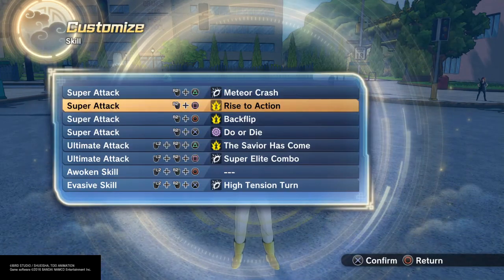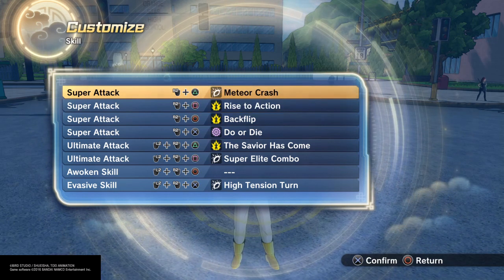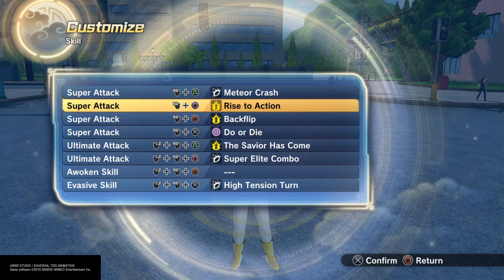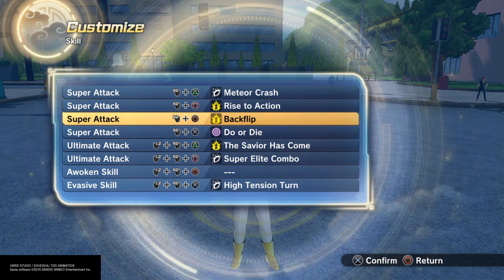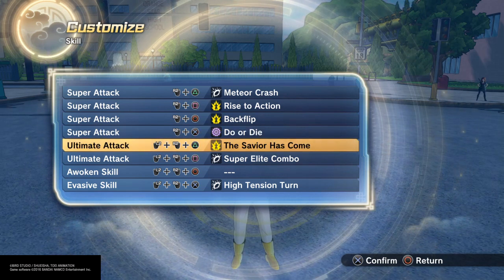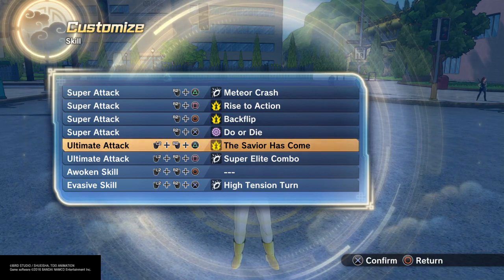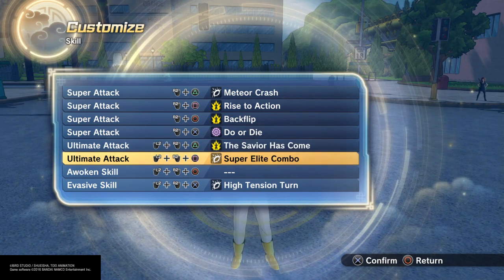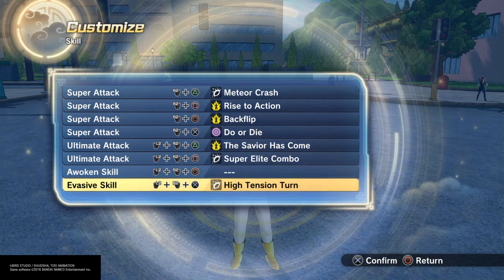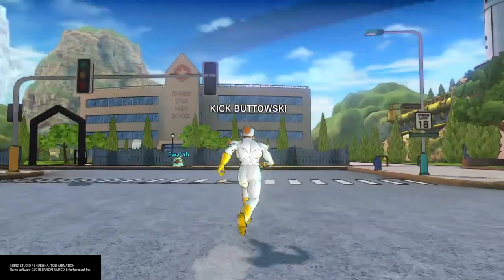There is Kick Buttowski. I didn't really do a full move set because we don't really have any skateboards and bikes. But meteor crash — he does crash. Rise to action because he's rising to the action. Back flip — he does a lot of those. Do or die because he is like that. The savior has come because he puts his hands up. And then super unique combo because I like the way he lands, and high-tension turn.